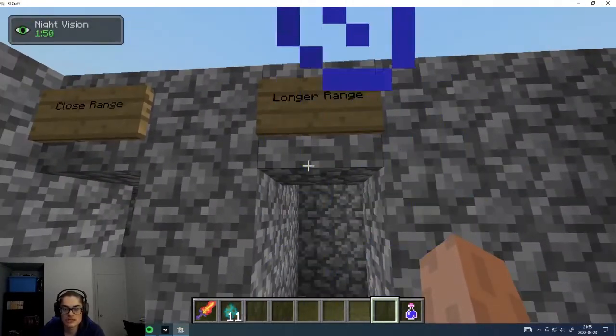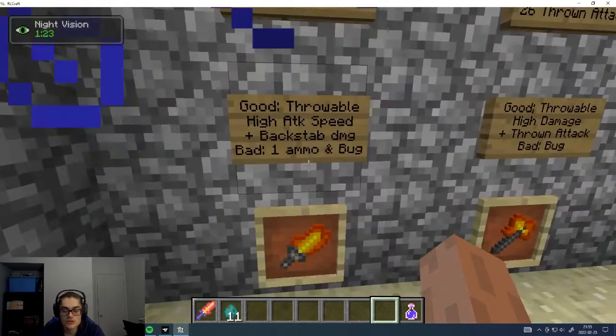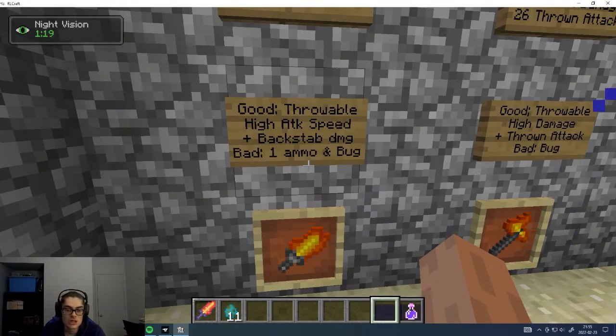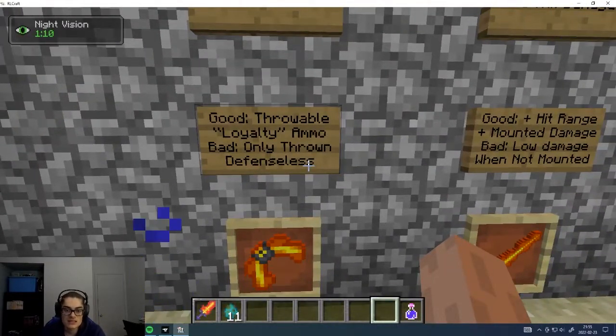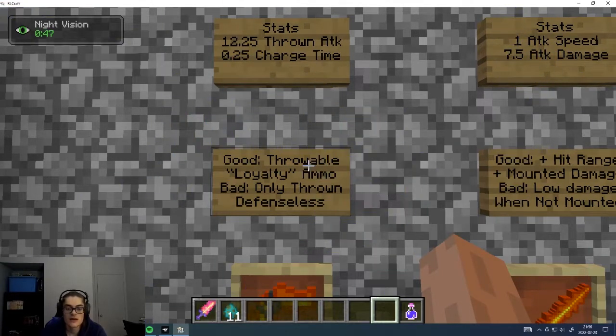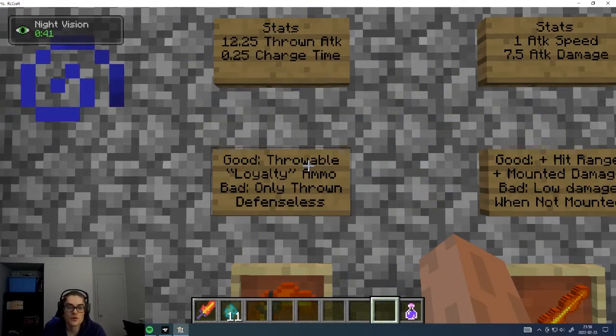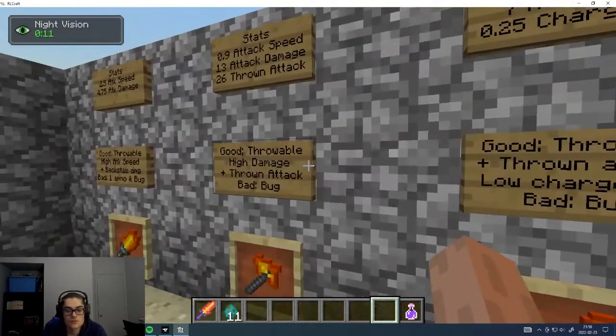Now for the longer range one-hand weapons — I'll go faster since some things I'm saving for later. All throwable weapons can be used close range and long range. The exception is the boomerang, which is only throwable — if you try to hit close range it's like using your hand, doing about one damage. The charge time is quick so you can use it fast. The only downside is you only have one ammo: you throw it, then you have nothing and need a second weapon while it comes back — because yes, it does come back, like the Loyalty trident.